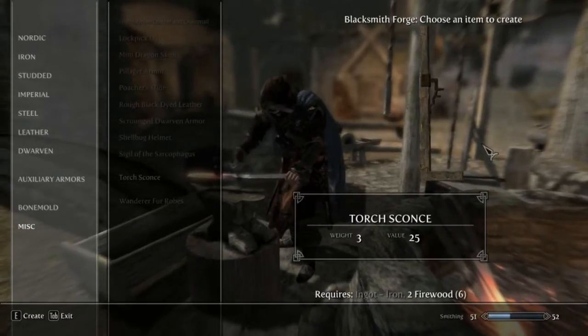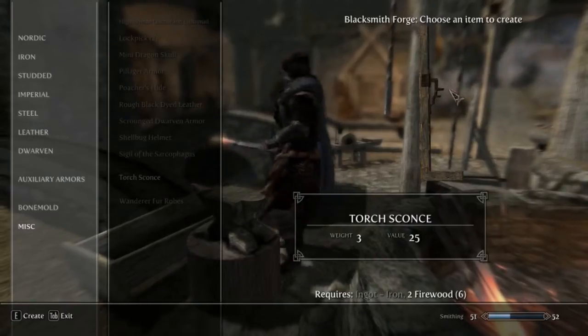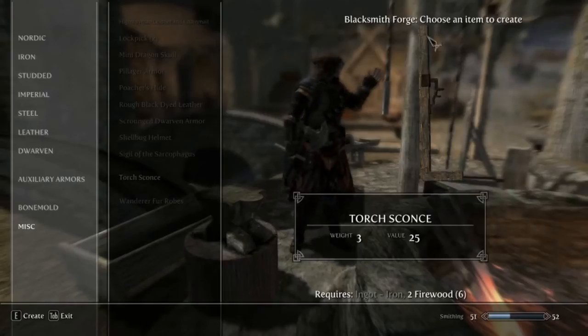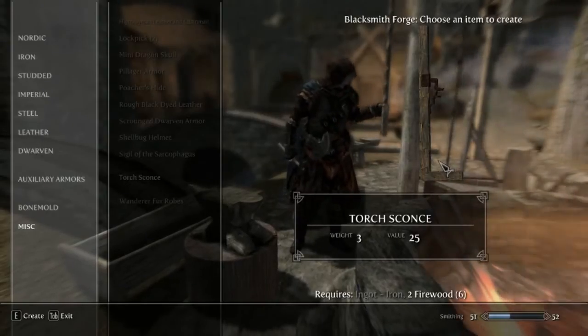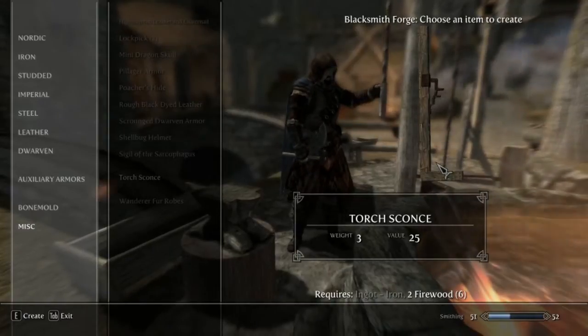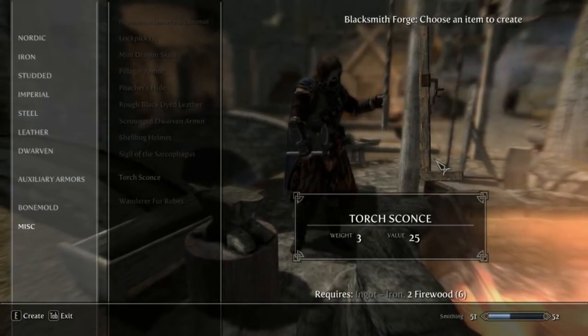Basically you can craft Torch Sconces, which will hold a normal torch after you've activated it. These can be placed anywhere in Skyrim and will stay locked in place once you've fitted them there. So just have a quick look at what this looks like.